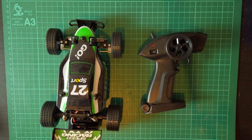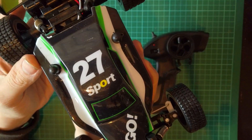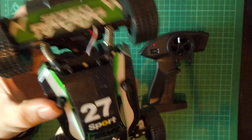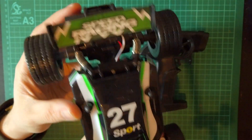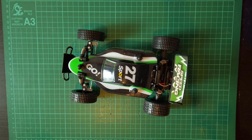Up next, we got ourselves a cheap RC car from Amazon. This one was the obvious choice as it has a lot of fast words on it like 'go' and 'racing', which means it's capable of breakneck speeds. It also came with a spare rechargeable battery, which is always useful, and it was about 15 quid in the Black Friday sale.